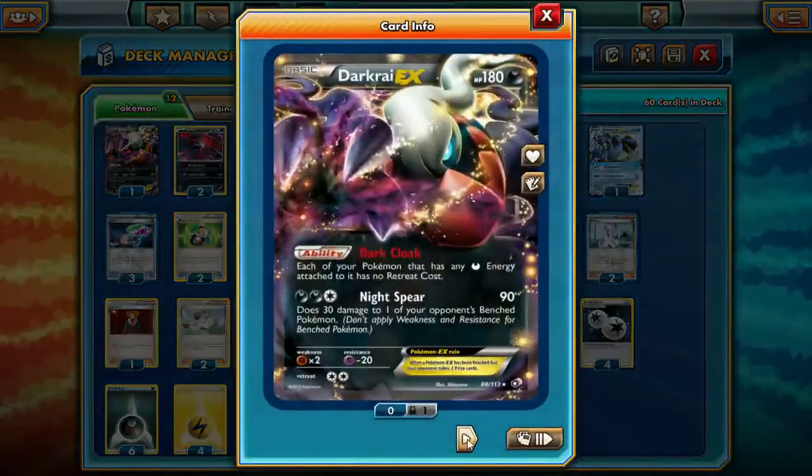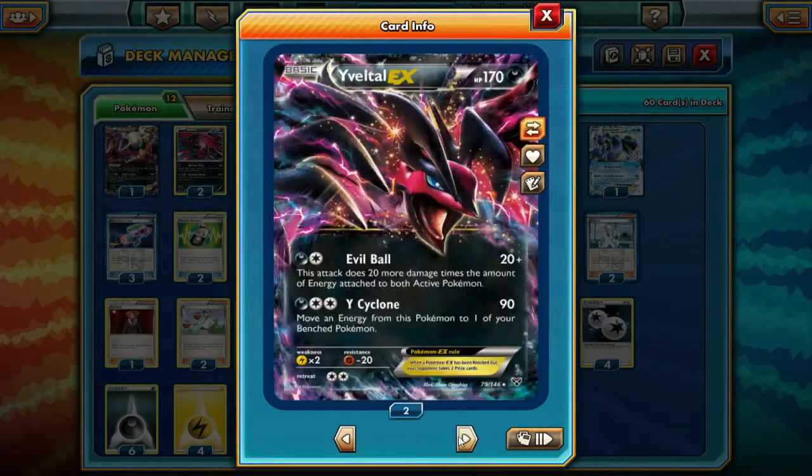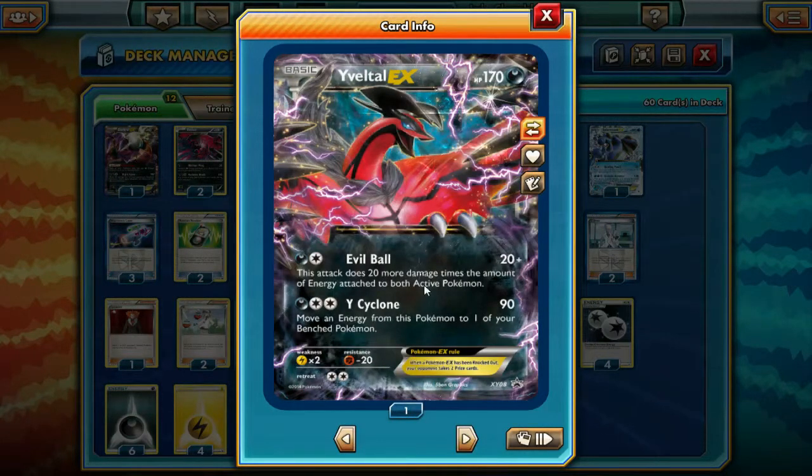We're going to be running 1 Darkrai EX and 2 regular Evoltalls just for the Safeguard Pokemon. The Darkrai is just for Free Retreat - you don't usually use them to attack whatsoever. We're running 3 Evoltall EX just for Evil Ball and Y-Cyclone as our main attacker. The deck does enormous amounts of damage - it's just so much damage.